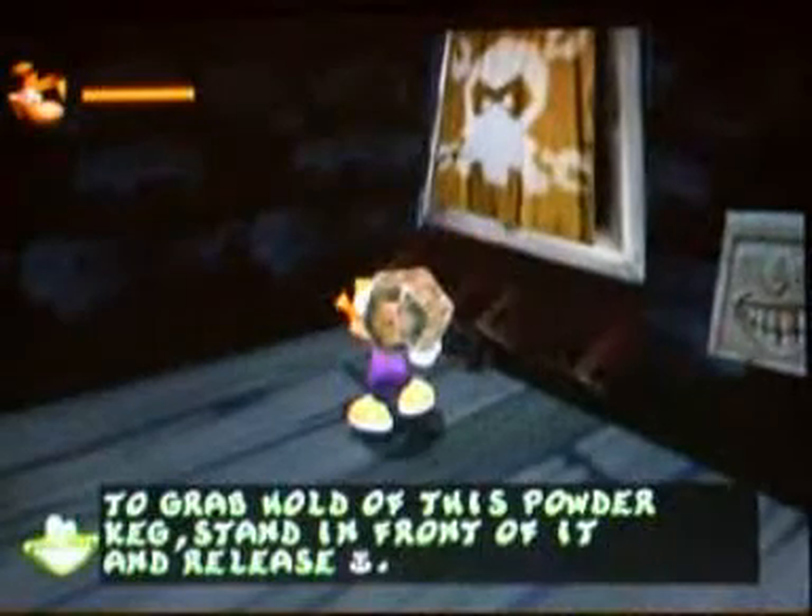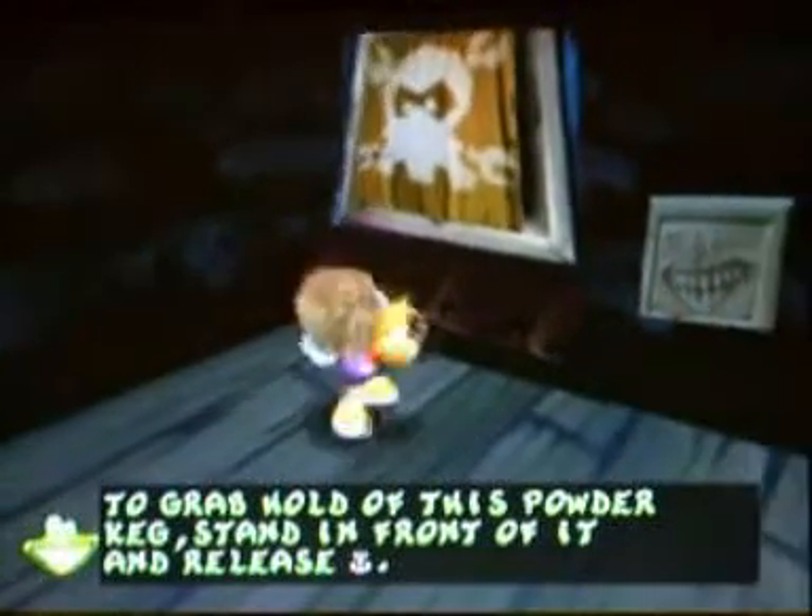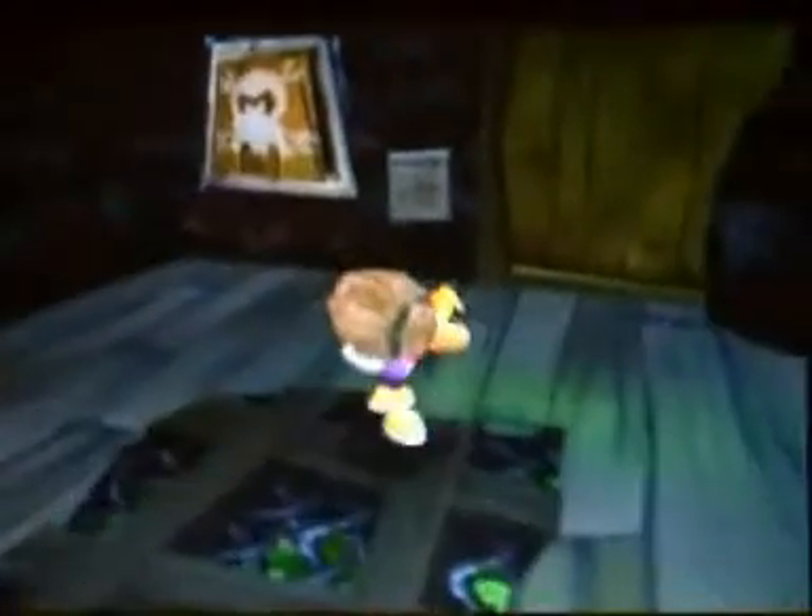Alright, this is a keg. Grab hold of this powder keg, stand in front of it and release the analog stick. That's actually really nice and simple — you usually just get a feel for that.